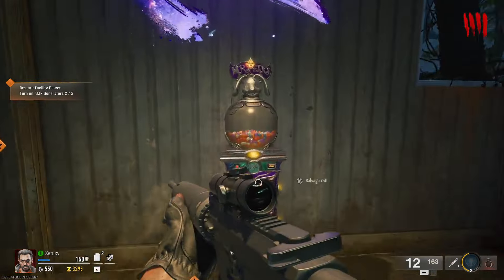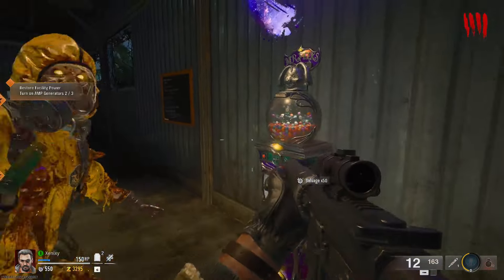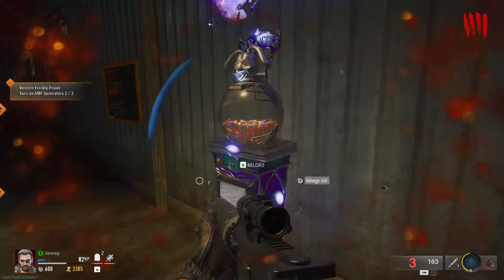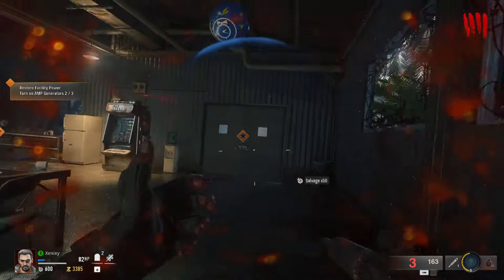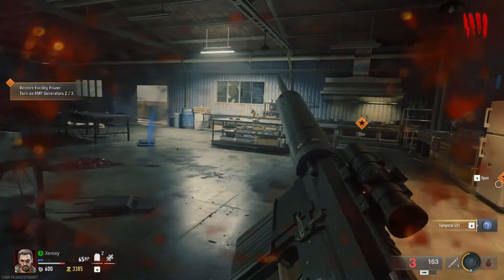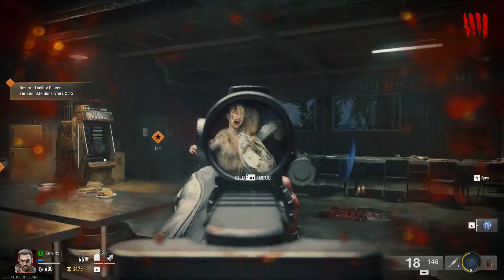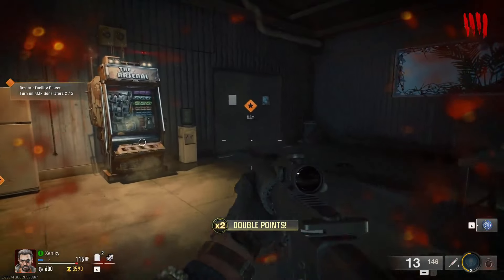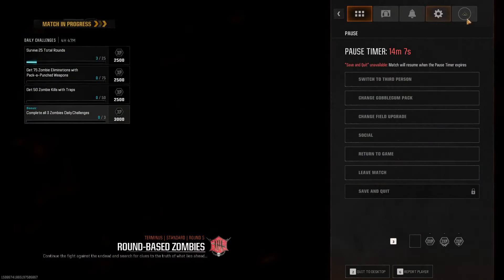Let's hit the gobble gum — it looks so good. We got Temporal Gift. Double points! I want to change one setting because it feels like my FOV is a little bit low. Oh it's a pause timer — what the heck?